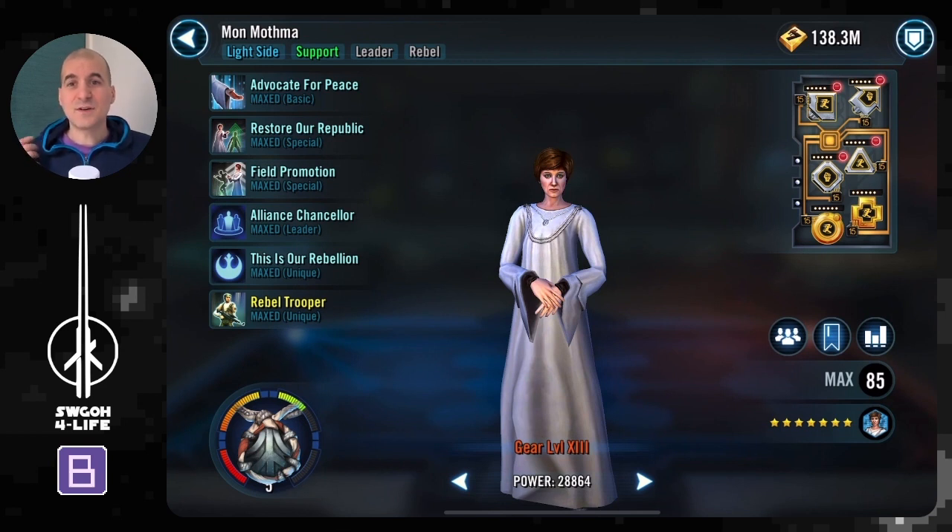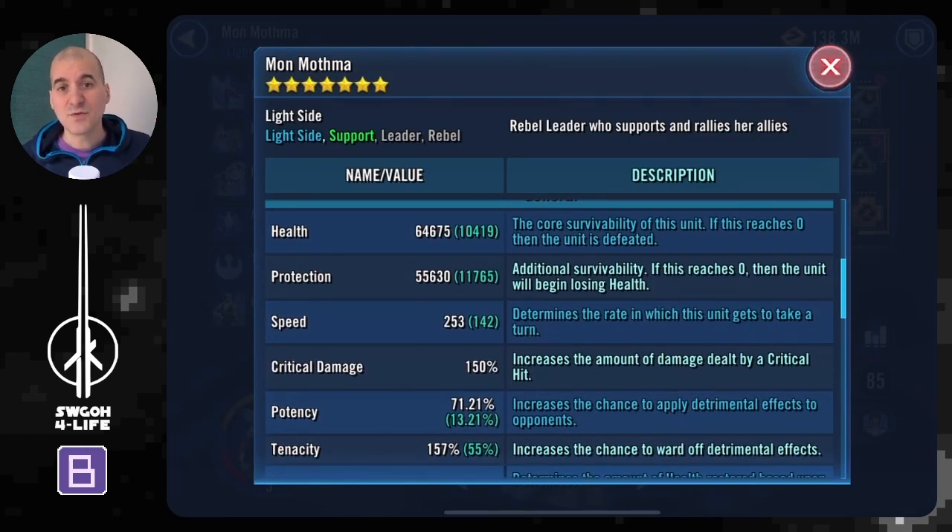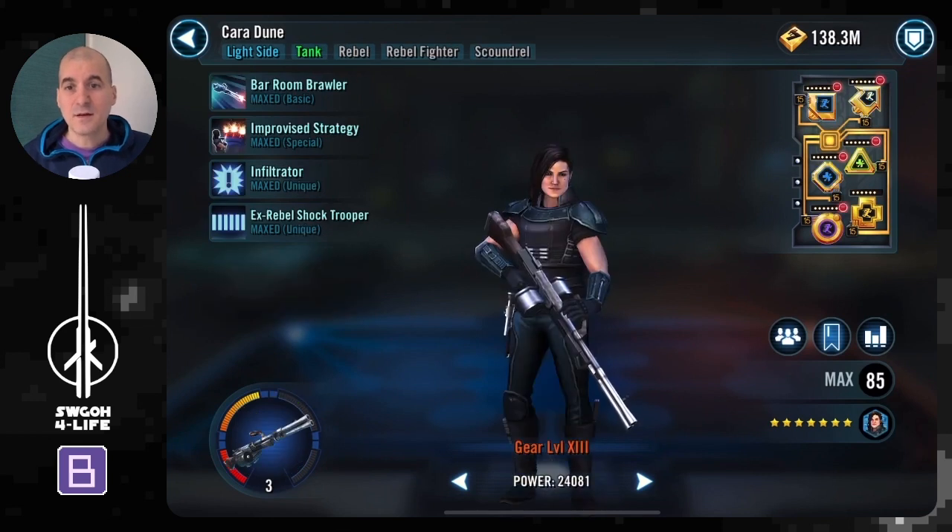Mon Mothma with her leadership gives you all these attacks out of turn. She's got healing and revives, and she summons the commander to the field, giving you an extra rebel fighter. You get all these assist attacks out of turn, which works nicely with the rest of the team. For mods, just make her as fast as you can — she gets plus 50 speed from her unique, so her effective speed is 303.